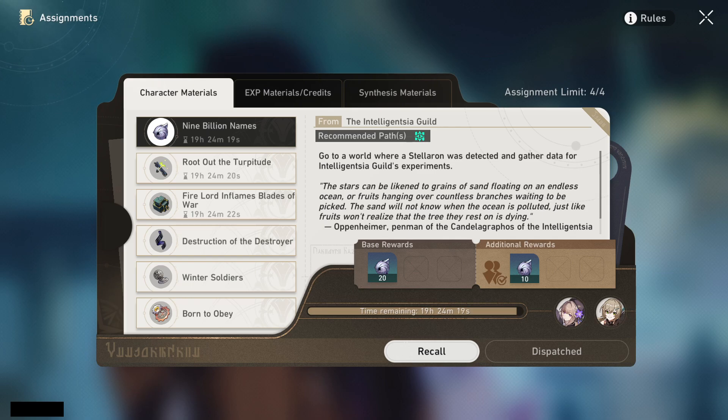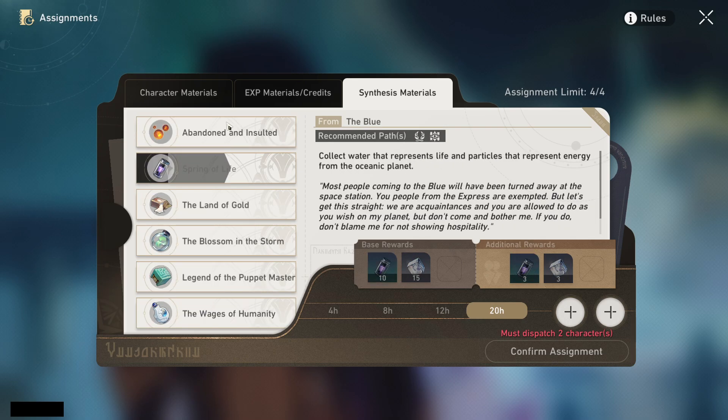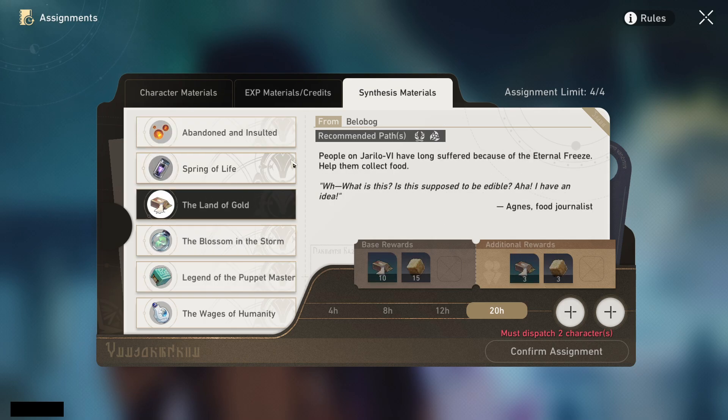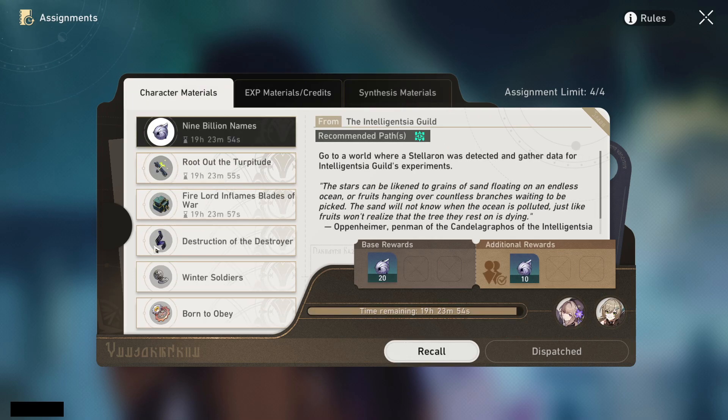In the assignments tab you can see there are character materials, EXP materials, credits, and synthesis materials. Starting off, I'm going to say ignore synthesis materials — you're not going to want to waste these on assignments because consumables can be really good, and you get a bunch of these just by playing the game anyway.